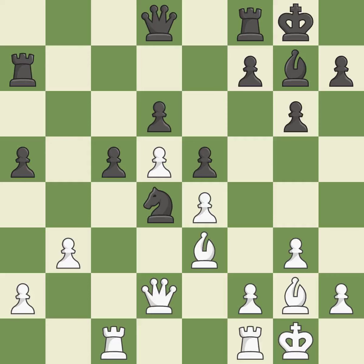A rook enters the action after developing outside of its starting square. A queen moves off of its beginning square and into the action.